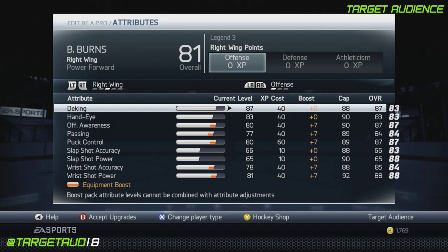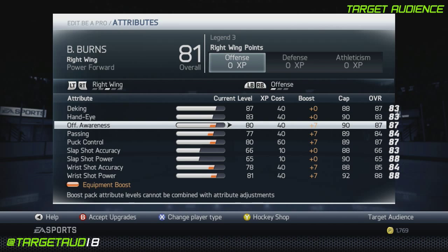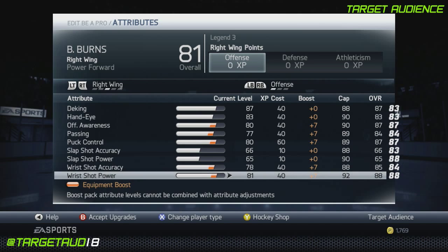D-King at 87 — that's a little bit higher, I had extra points so I could do it. Hand eye at 83, offensive awareness at 87, passing 84, puck control 87. I had an extra one to put in slap shot. Wrist shot accuracy 85 and wrist shot power at 88.